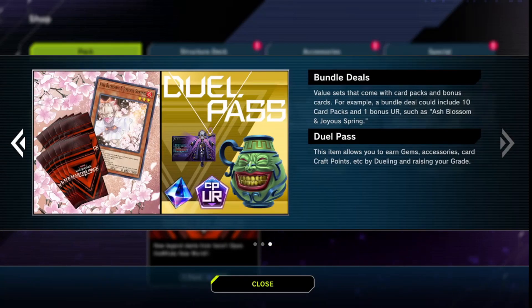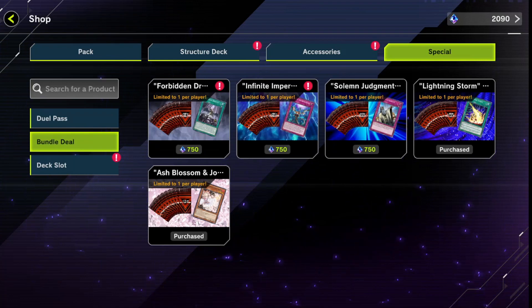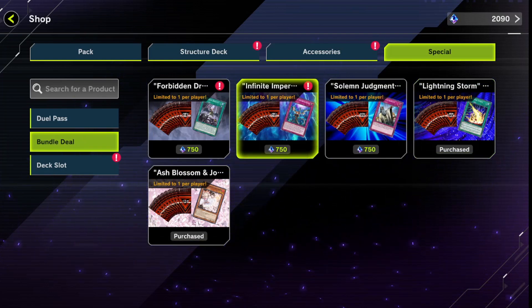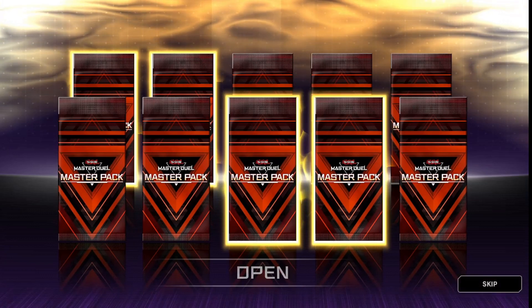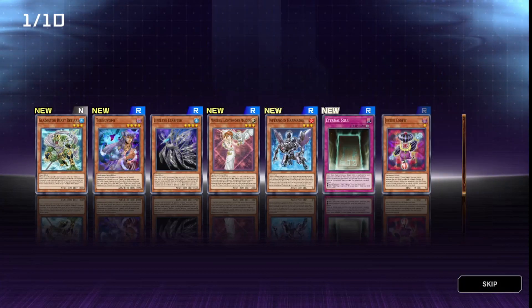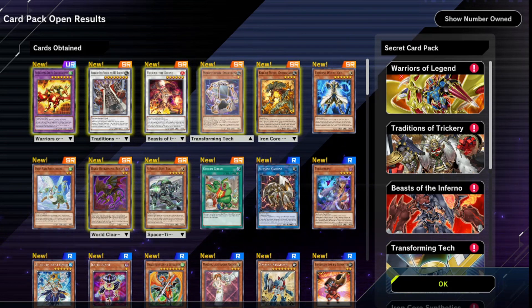Now we're going to look at buying packs. The question you might have coming in is: what do I buy? Over here on the right you'll see bundle deals. The bundle deals come with one guaranteed UR and some master packs — 10 packs of master packs, which can contain any card in the whole game. We'll buy one. You can see we got a UR and a few SRs — nothing too special, but you can use these to obtain the cards you really want.